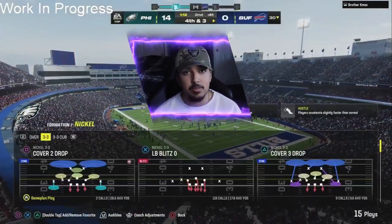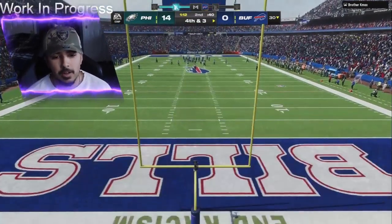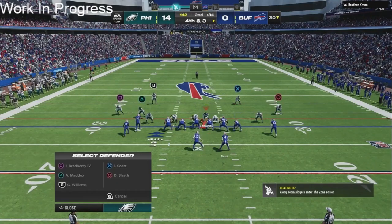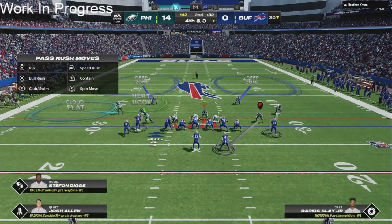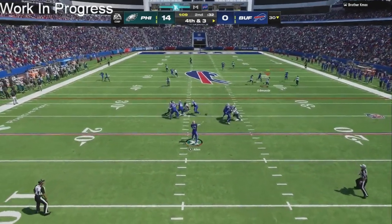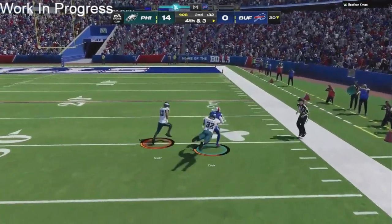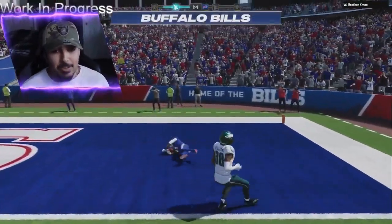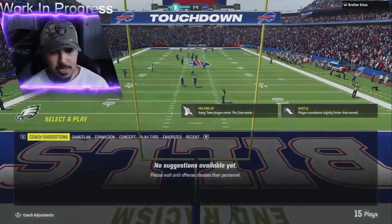We don't want to get quick-hiked. We're gonna run Cover 2 man, shade underneath — this is the shell. The tight end is my responsibility. He has the running back wheel route open — great read right there. Just make a tackle, make a tackle. I don't know how he gets a touchdown on that. It beats me, but we do get the ball back.